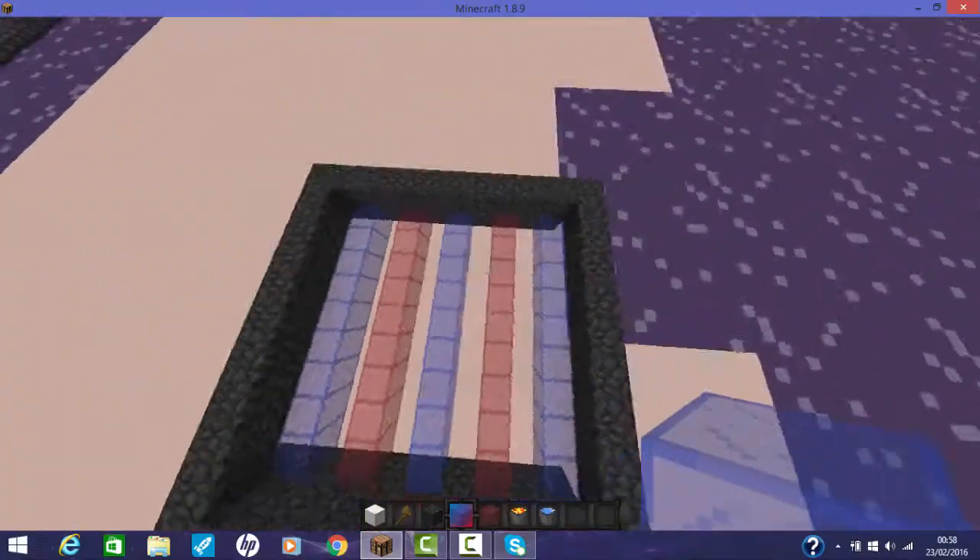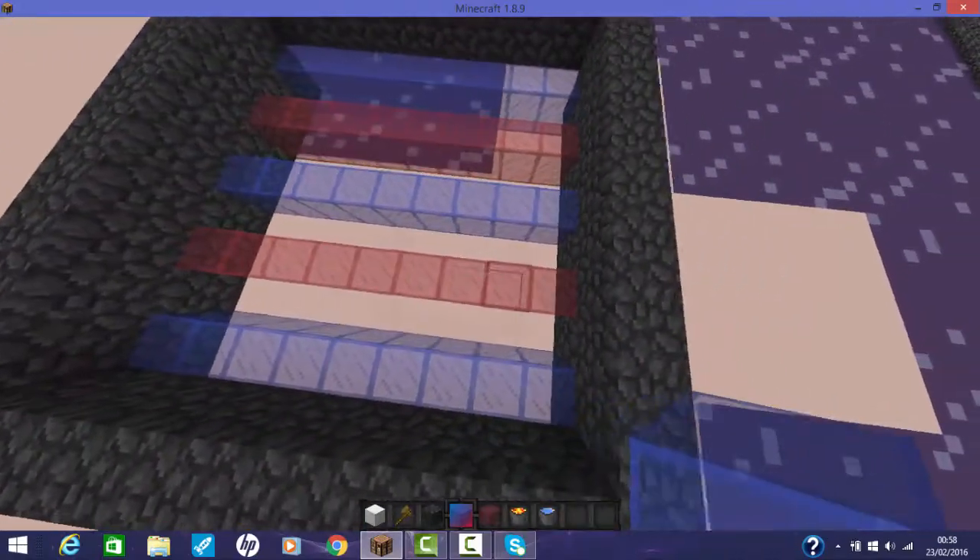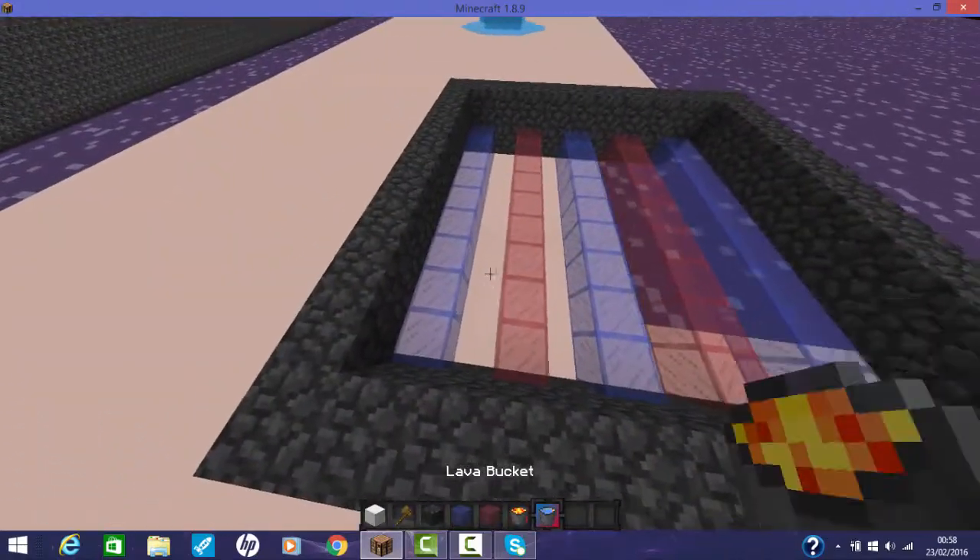First, you'll need a tray that looks like this. I've only lined out glass to show you where the lava goes.